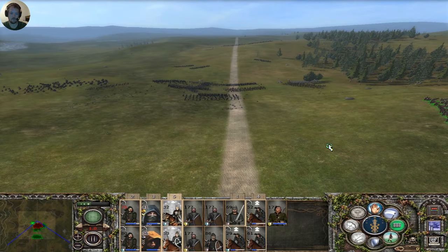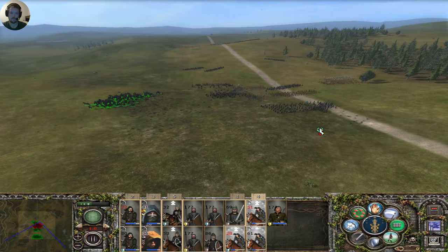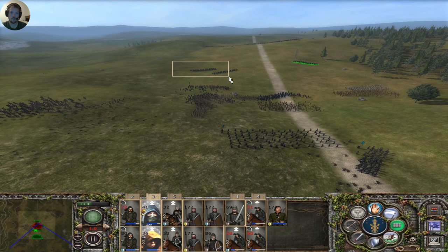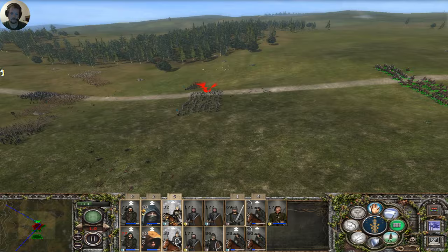Charge them down. Shoot them — they do have a general. Goblin infantry should be broken and running off the field. The battle is very much in our favour — victory will be ours. We're exchanging well with them, that much is certain.